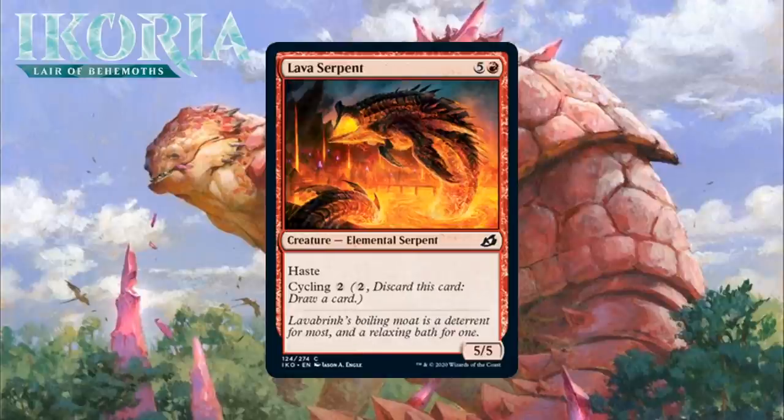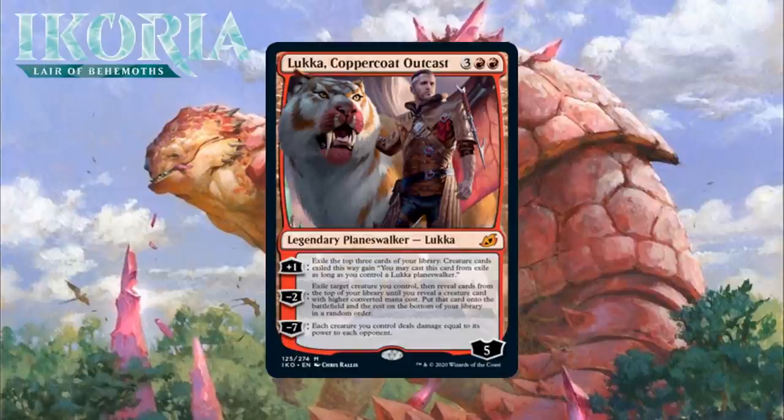Next up, it's Lava Serpent, who for 5 generic and a red is a 5/5 Elemental Serpent at common. It has haste and cycling too. A 6-mana 5/5 with haste is at least a C — it can bring damage out of nowhere, and it can just be a good finisher sometimes. Anytime they give you a card that is both a solid finisher and has cycling, it's really nice in limited. Because 6 mana is a lot, if you get this early, you can just cycle it away. Then if you get it late, it can come down and be the big guy you need. I think this is one of red's better commons. I'm giving it a C+.